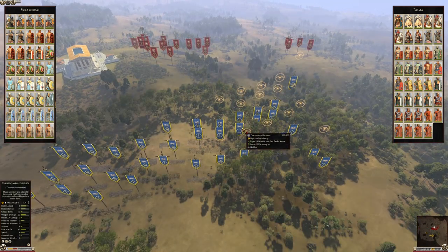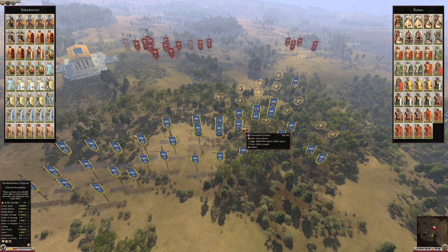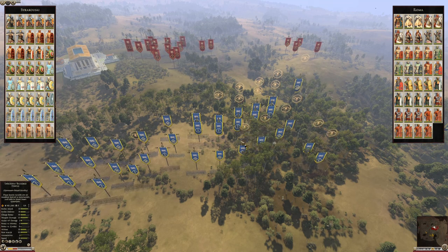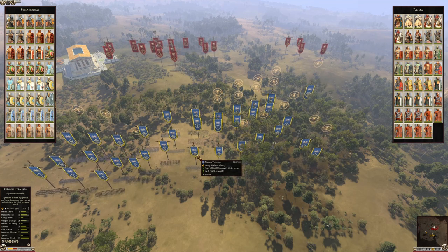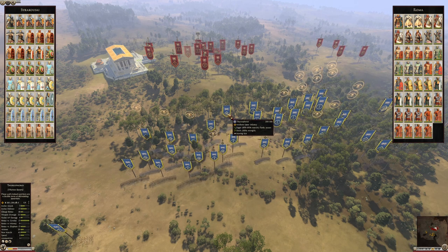Right behind them we have two Royal Swords. I'm bringing these because they have three javelins each, are an extremely good unit, and also have four speed, which is crazy. And then behind all of this I've got the elite Hopelites — the Syracusan Guard. On this other side I have the two Royal Spears.